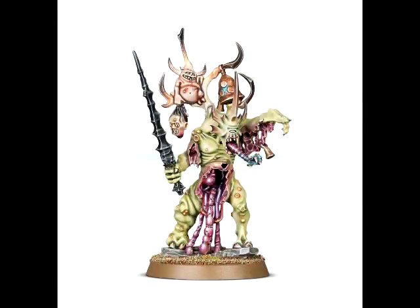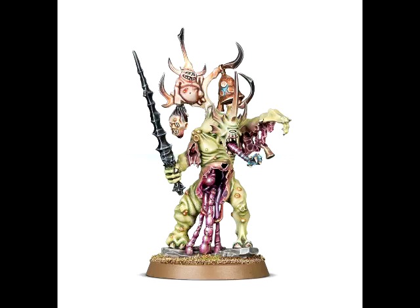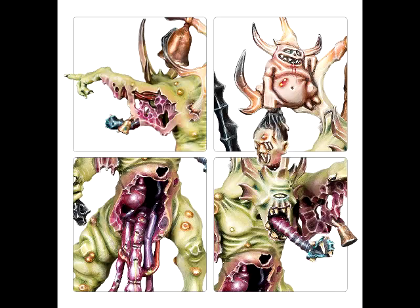We're going to start off with this mini called the Poxbringer. This to me just looks like a basic chaos mutation type miniature. Other than the guts hanging out, there's nothing really exceptionally Nurgle-y about this guy. It's kind of a blah miniature. I will say there is one pronounced feature that I really like that I didn't see last week when I first saw this guy, and that is the guy's tongue — it's actually rolling out like one of those party favor things, and I think that's really awesome.